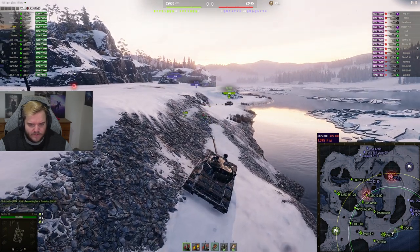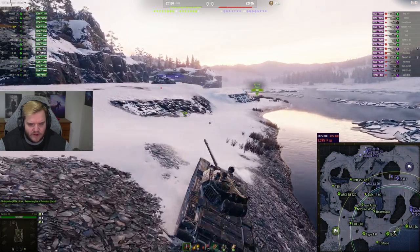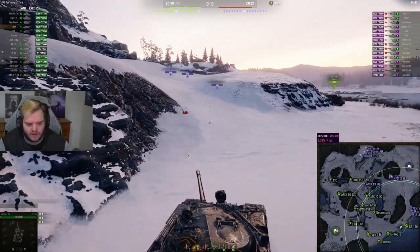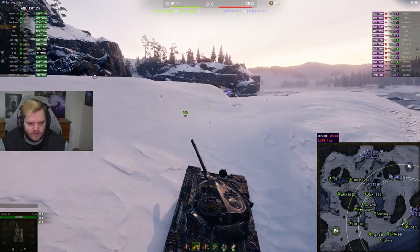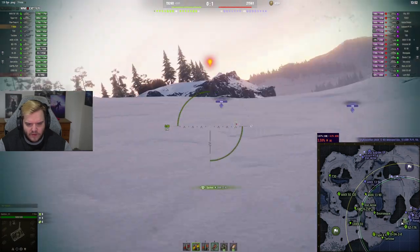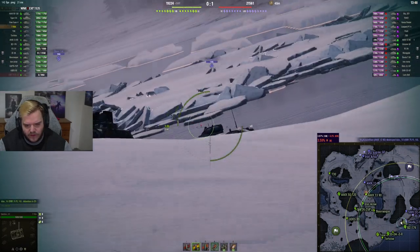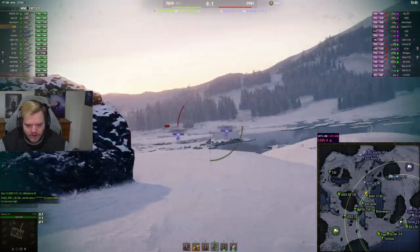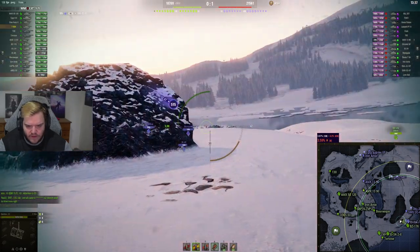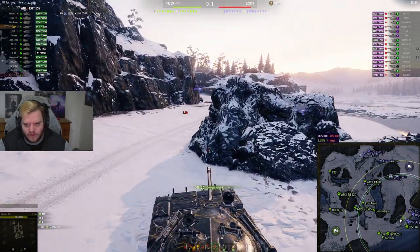I'm not sure if I'm going to commit anymore. I know our BZ did, and I don't want to let him die for free. We have an IS-3A and an IS-2 behind. Maybe if the Tortoise comes this could be great, but I'm not too sure yet. The good thing is the T54E1 didn't commit, which is a big help. I may have made a mistake, honestly. I want to play next to the rock — trying to force an overpeak from the enemy.